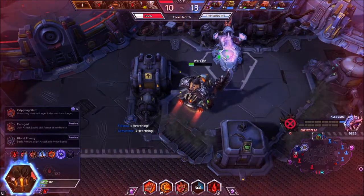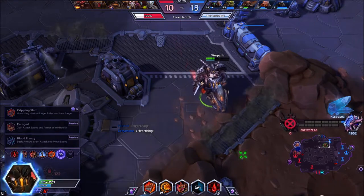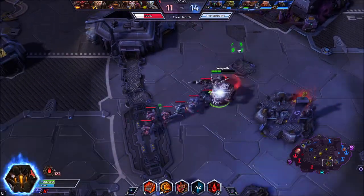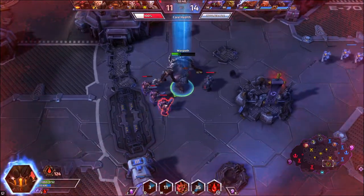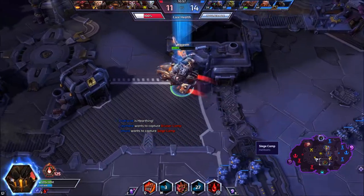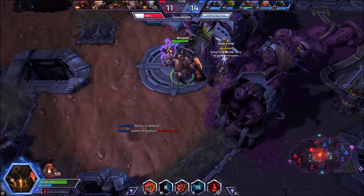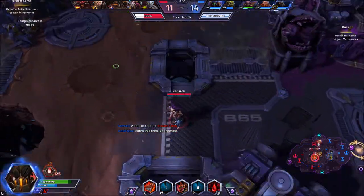Our next abilities are Level 16 talents: Crippling Slam, Enraged, and Blood Frenzy. You should be taking Enraged on pretty much every single time — there's really no reason to take the other two. Maybe Blood Frenzy in some situations, and I suppose there might be situations where you take Crippling Slam as well, but I would recommend going with Enraged pretty much every time because it increases your damage, your attack speed, everything when you drop to like half health — it's kind of incredible. For your Level 20 talent, if you are going for the Lamb to the Slaughter build you will pick Slaughterhouse. If not, you will take Bolt of the Storm, which allows you a little bit more survivability.